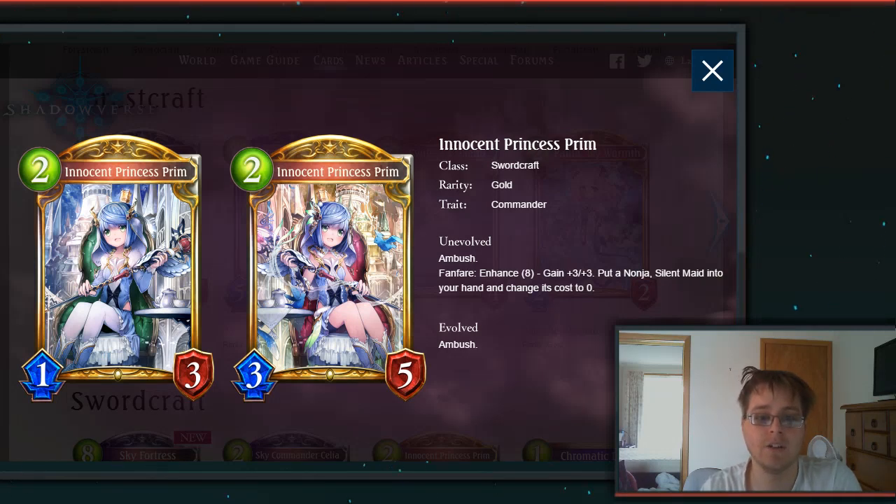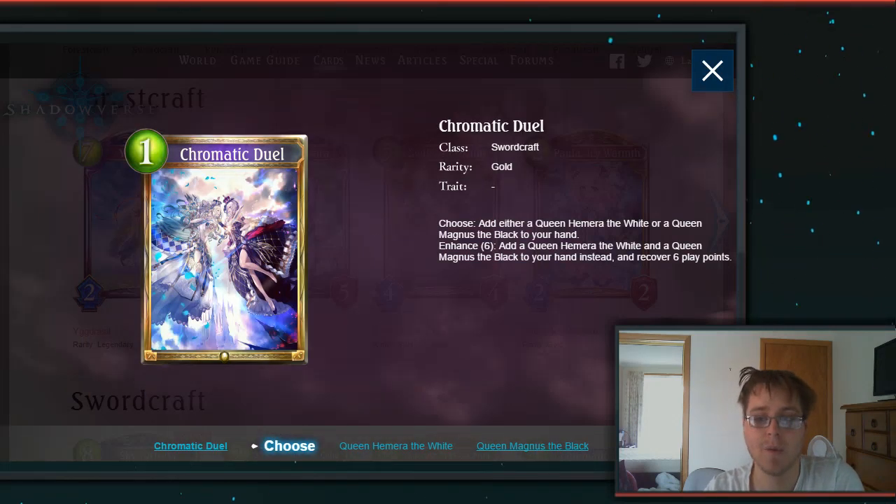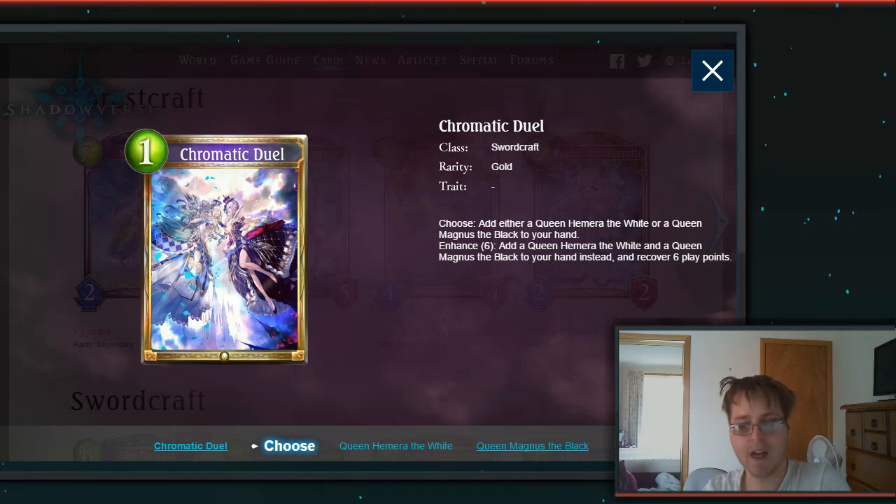Then we have the Gold card Innocent Princess Prim, a 2-drop 1-3 Gold Swordcraft Commander. Ambush, Fanfare, Enhance 8: gain +3/+3, put a Nojol Silent Mate into your hand and change its cost to 0. Ambush in the early game can be quite crazy especially with good buffs. That token card we'll look at in the next part.